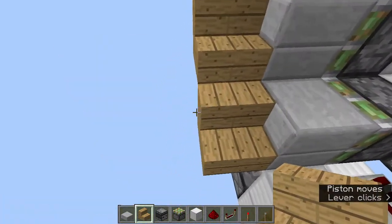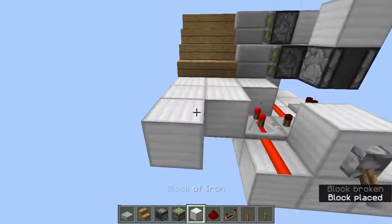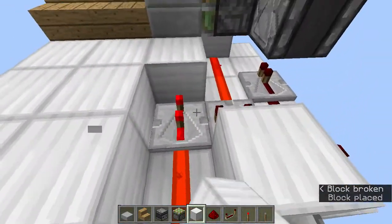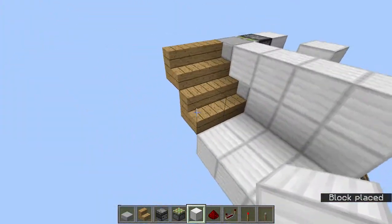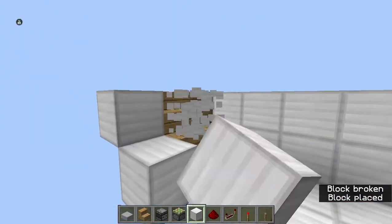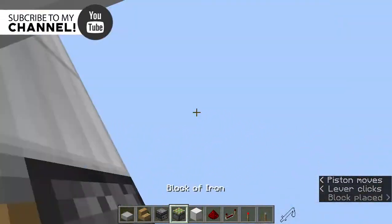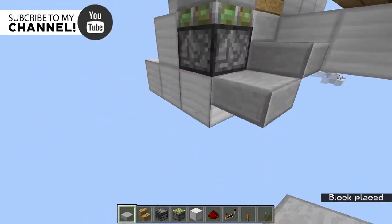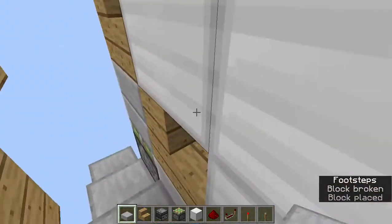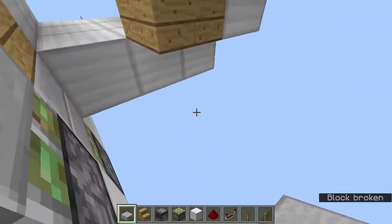Now add your stairs and floor blocks, then add walls just like this. You can now build all the decoration. Open this up and add a stair over here — or you can also use a slab. Slabs will also work. It's a very good design, so you can now head on and build whatever you want.